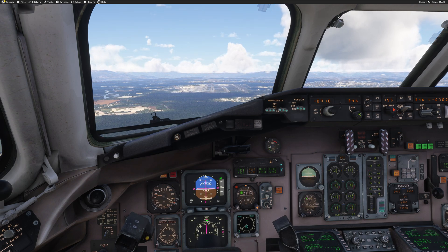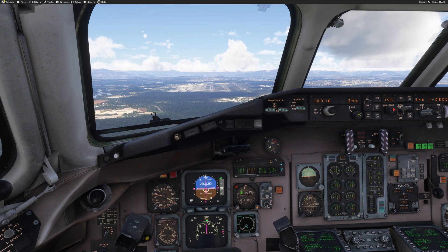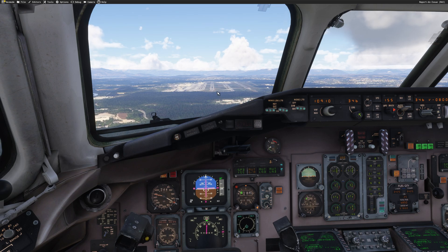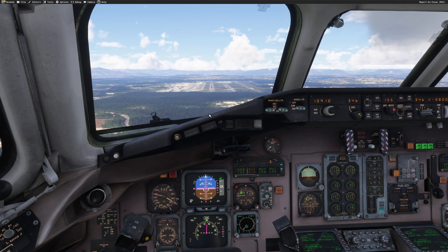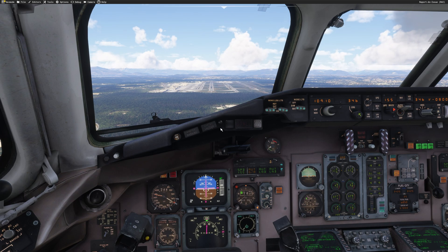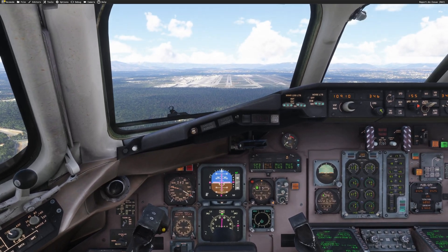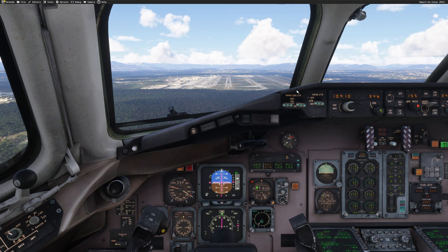Let's go back in our aircraft and see if this works. She is compatible with the full list of failures provided by Leonardo — very nice. You can even activate MEL items on the ground using FSI Panel, which is also very useful. We're approaching 1,000 feet slowly, runway is in front of us, we'll continue the approach and see what happens to our generator. 1,000 feet — master caution — and we have right generator off! It worked as expected.